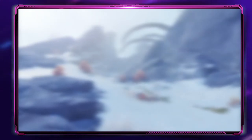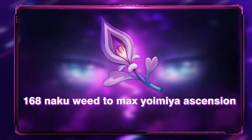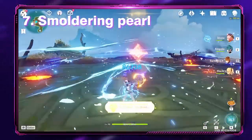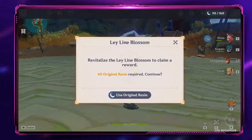Number six: Naku Weed. You can farm this item in Inazuma right now, and if you want to know the exact location for Naku Weed, you can check the link in our description. You will need a total of 168 Naku Weed to max out Yoimiya's ascension.